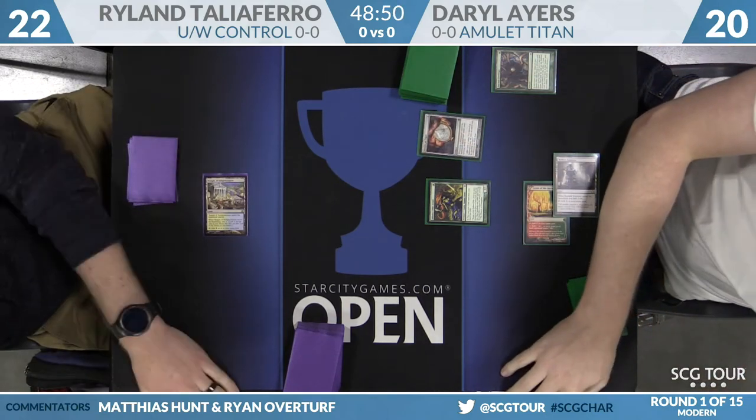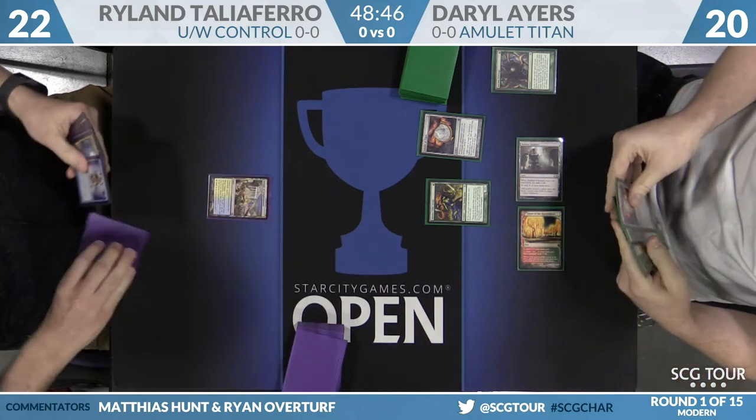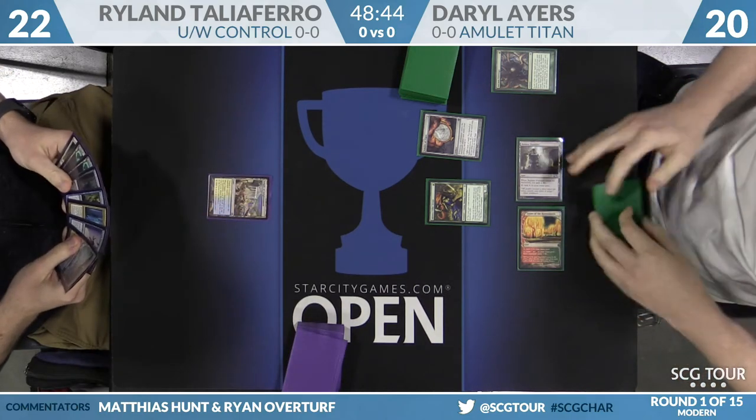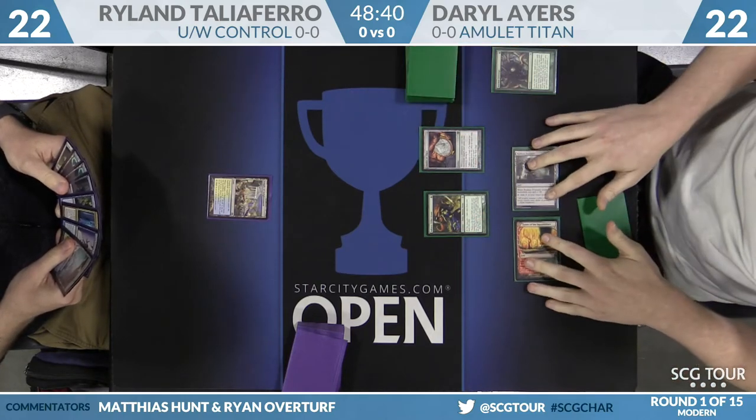Ad Nauseam is a bad matchup for this deck, and your best chance is to race them. You want to start trying to kill them early enough and get all those Angel's Graces out of their hands. Daryl does take the Amulet and casts it off Radiant Fountain. You're going to see a lot of utility lands here out of the Amulet deck. Radiant Fountain has been a go-to for a while — it's great against Burn decks.